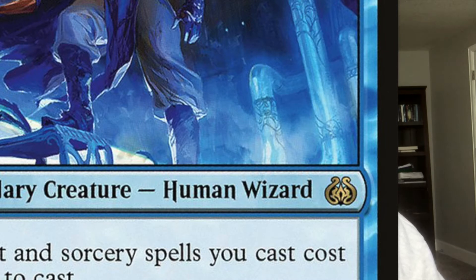Next on our list is Brawl, Chief of Compliance. At just one blue mana he reduces the cost of all our instants and sorceries by one colorless, and whenever we counter a spell we get to loot. This is an insane combination of abilities — reducing the cost of all our instants and sorceries is great mana ramp, and his ability to loot whenever we counter a spell means we go through our deck and find the answers we need. For two mana, Brawl is insanely good.